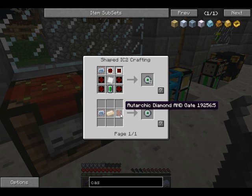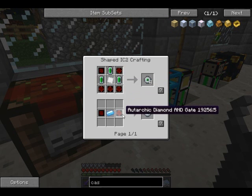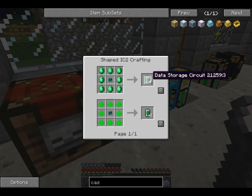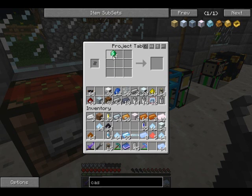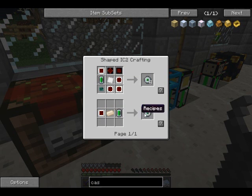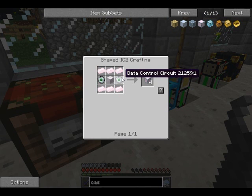Then we need these - that's where the shiny and the emeralds will come in. Emeralds come in here. This is gonna be advanced circuit surrounded by emeralds and I get four of those. I don't know how many I need, I'm not doing the math so we'll just make a stack and see what happens. I might actually have enough advanced circuits still - I got a bunch of those.